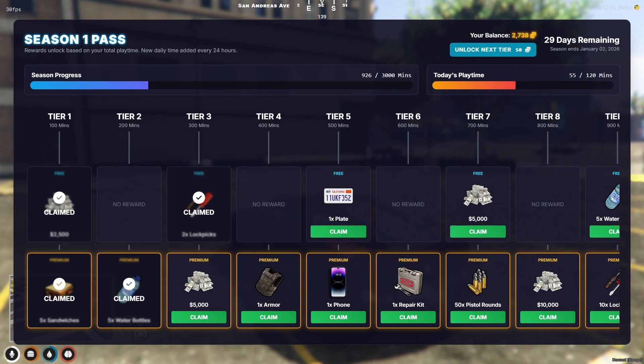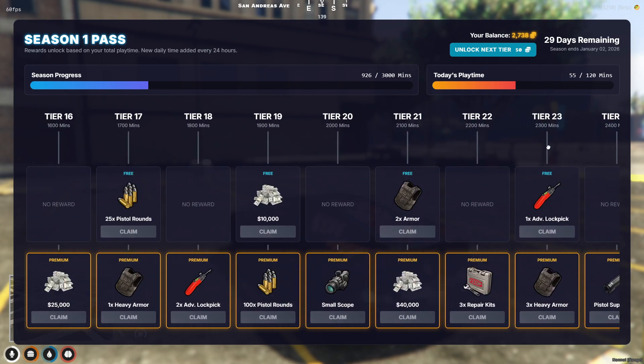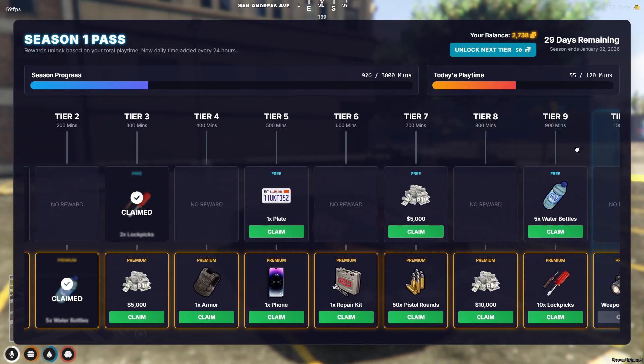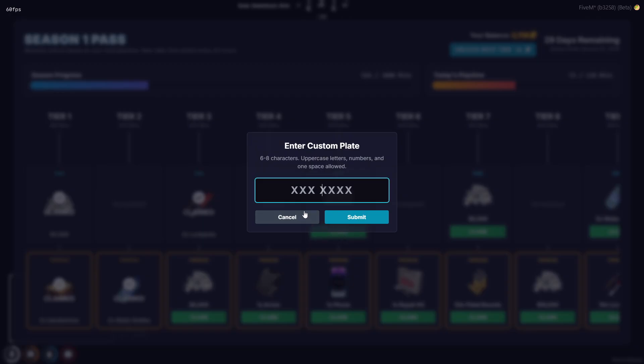The UI is built with Tailwind CSS, featuring a responsive, glass-morphism design that fits any modern server theme. The reward track supports drag-to-scroll navigation for a tactile feel. We've also handled complex rewards beautifully — claiming a custom plate automatically triggers an input modal, allowing players to change their license plate instantly upon redemption.